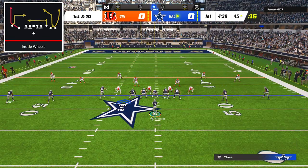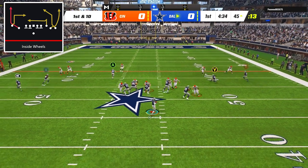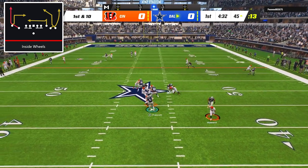Next I went with the play inside wheels, and a quick note is that I'm always flipping my play so that the side with 3 receiving threats is on the wide side of the field. The adjustments here were to put the tight end on a streak and put the right side slot receiver on a zig, but my opponent's man blitz was extremely effective and Dak got hit before he could get the ball out.